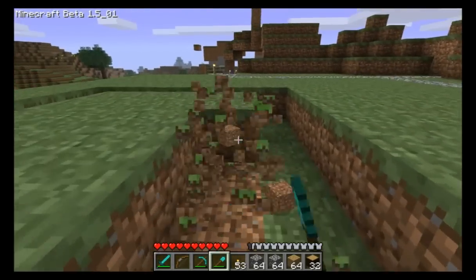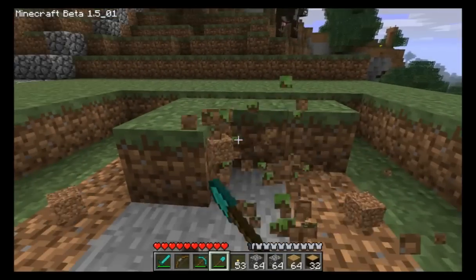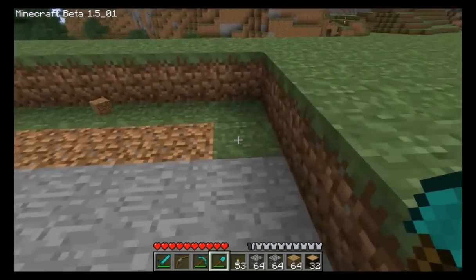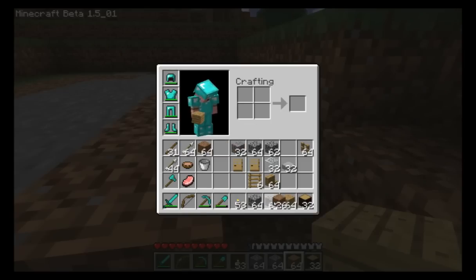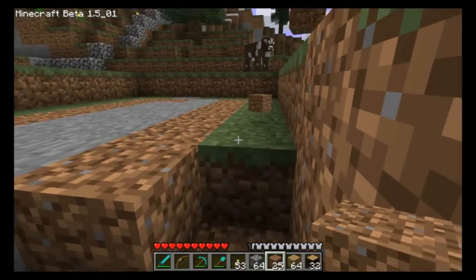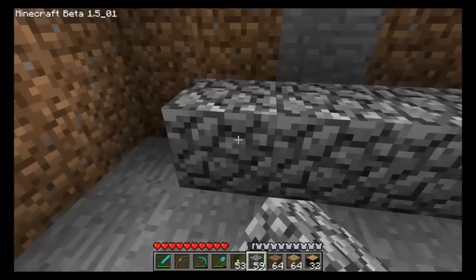What you want to do is go ahead and dig all that out. You want to go down three blocks — this is going to be the basement of our cozy little cottage. I'm going to dig right down here. I am not going to subject you to all of the digging. I'm going to cut out here and let me get this done. Okay, the digging is done — as you can see, I'm three deep. And now I'm going to pour the foundation.